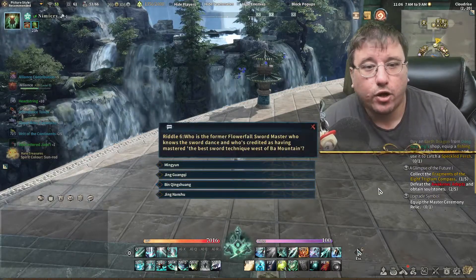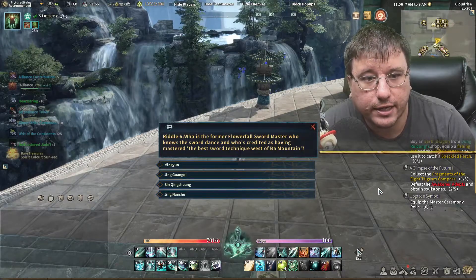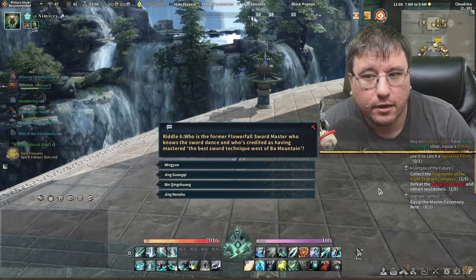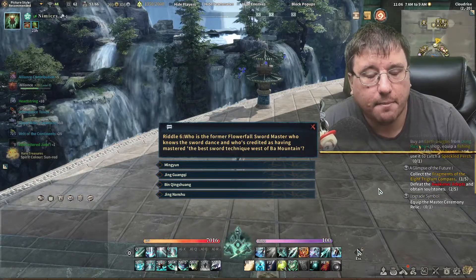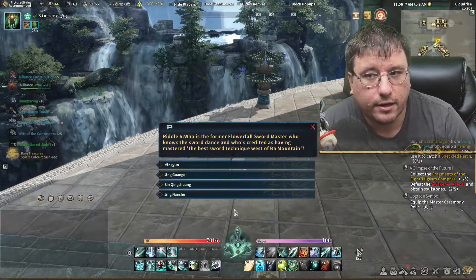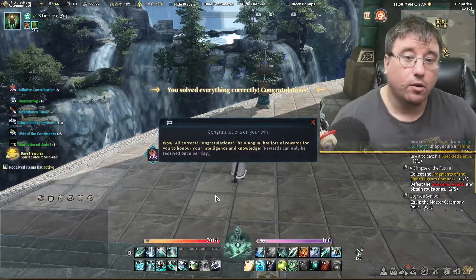Riddle 6: Who is the former Flower Fall Swordmaster who knows the sword dance and is credited as having mastered the best sword technique west of Ba Mountain? The only person I know from those options is Jing Nanshu — and there we go. All correct!